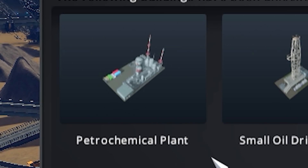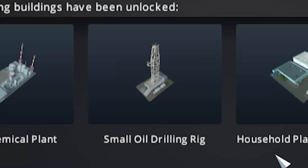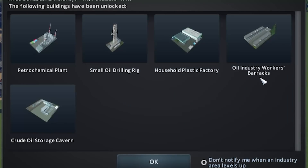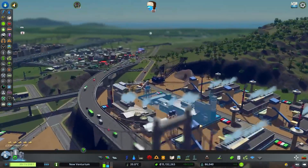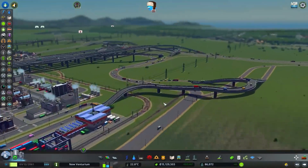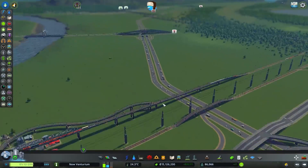Level 2 gives us a petrochemical plant, small oil drilling rig, household plastic factory, and a bunch of other stuff. That's just gonna make its way all the way down the highway through the spaghetti and back home.